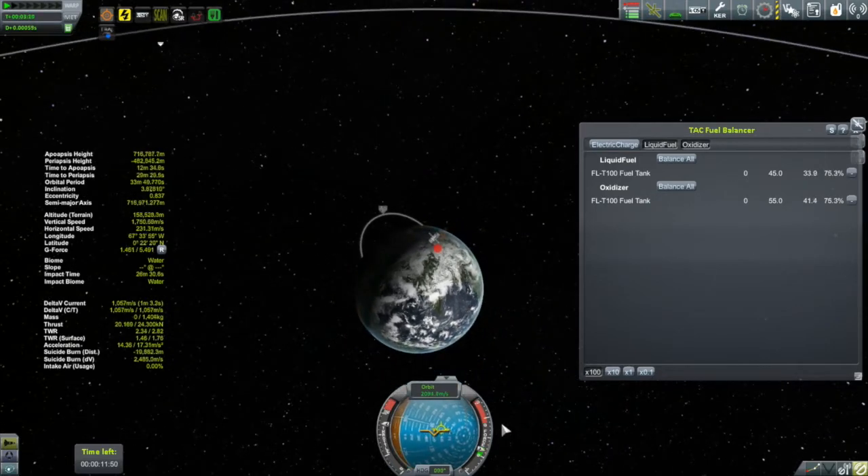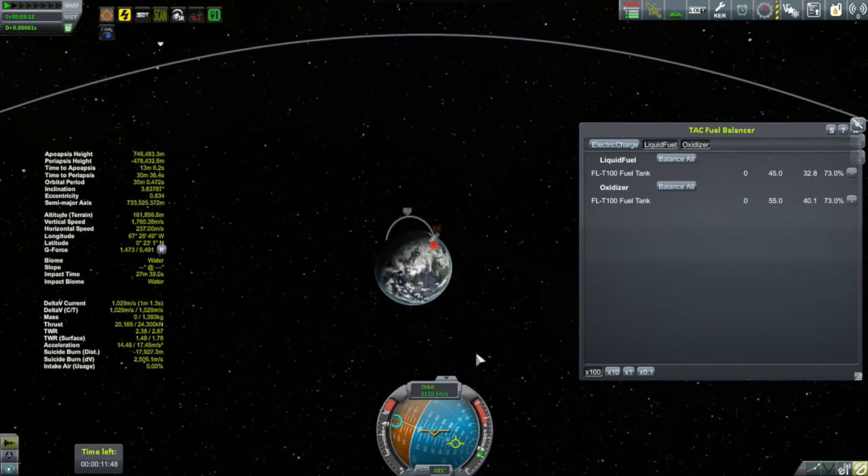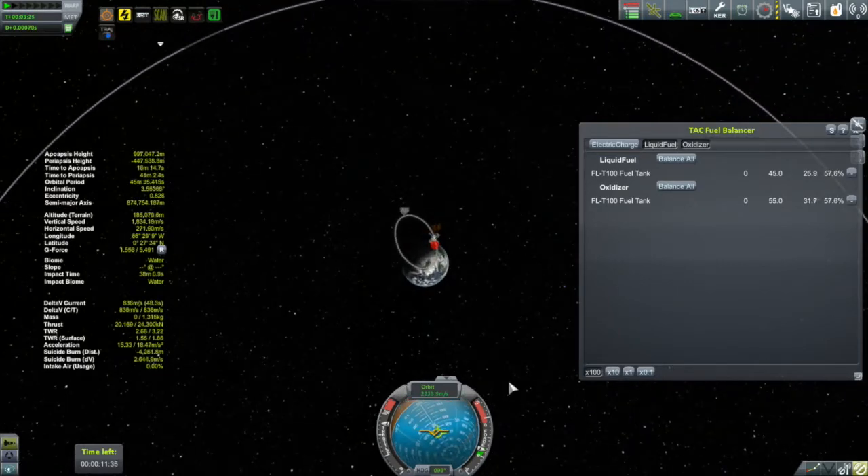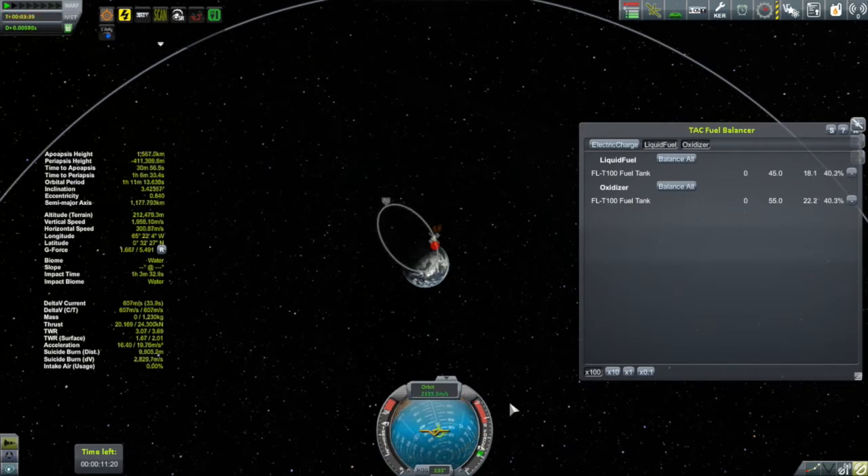All I'm looking at here is whether I can push my apoapsis up to about 12,000 kilometers so it will intersect with the moon's orbit. One thing worth noting is the moon is not in the right position for me to intersect with it — this is just a simulation and I didn't time-warp to the right position. I would do that later when I did my real launch. This is just a test to see if I can get out there with a reasonable amount of efficiency.